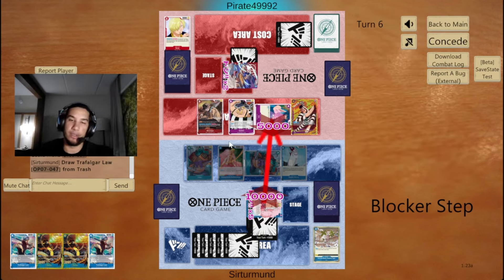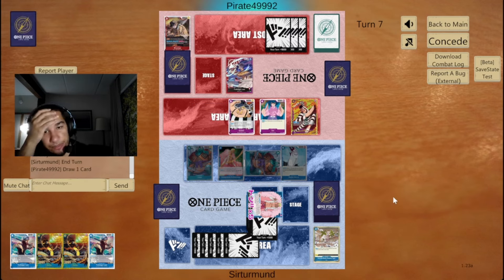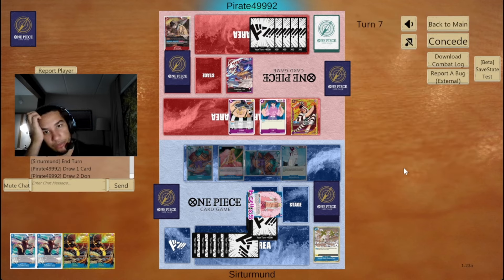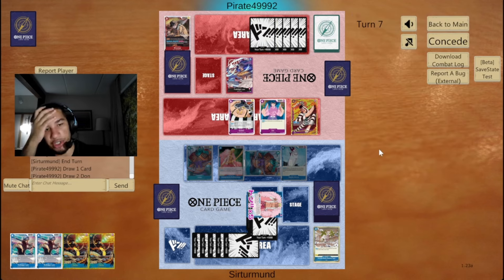I could have actually played another Doflamingo — that might have been safer. I could have grabbed another Doflamingo with the Gecko and played it with 3 of the done here, and that probably could have been safer. So they have 4 attacks here. We only have 2K, 2K, and 1 blocker, which gets removed if the opponent gets a Shuriken. So, 5. They can go 6, then 7. If they go 7s, it's where I pretty much die.